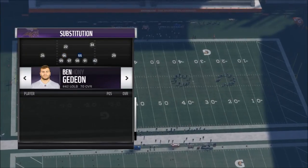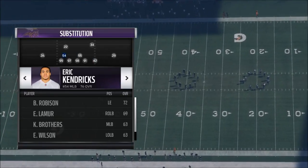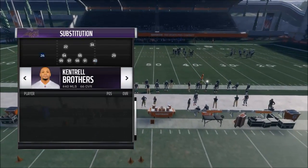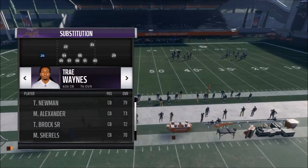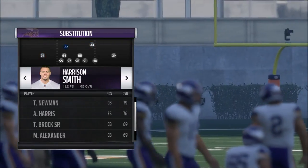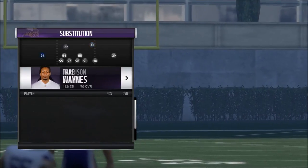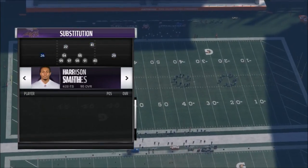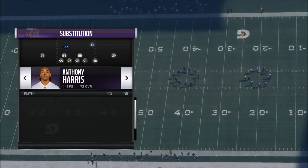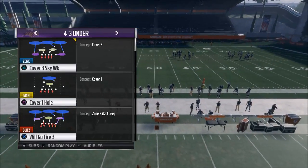Your user player is Anthony Barr — I like to user him, he's like six-five. You want to put your best linebacker overall right in here: Eric Kendricks. Pretty much anybody can play the other spot; Brothers is pretty good. For corners, this is critical — your two best zone-covering corners go right here. Harrison Smith is one, and I'm going to sub in Anthony Harris here instead of Sandejo because he has a little better coverage. On the outsides I've got Xavier Rhodes and Trey Waynes.